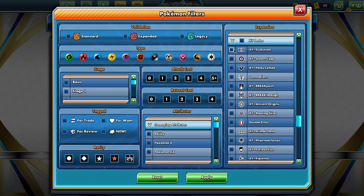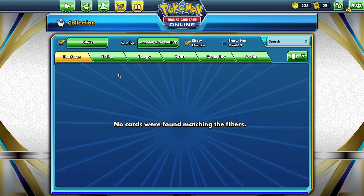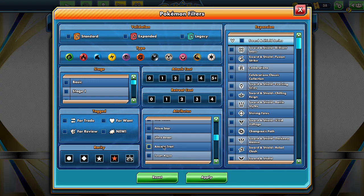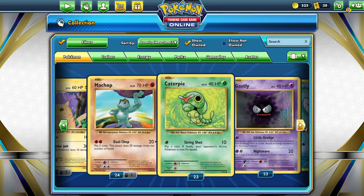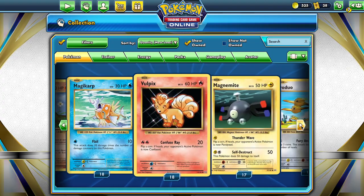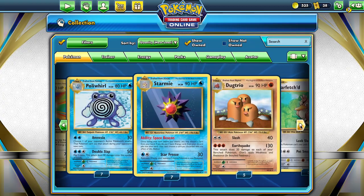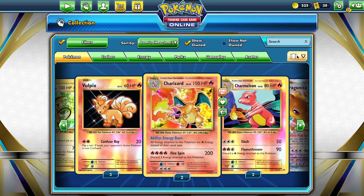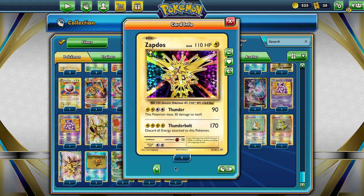XY Evolutions — there we go. Apply. And then we want to see the V cards. Actually it's GXs, not Vs. I'm pretty sure we pulled everything for this set. I'm pretty sure we have 100% completion. I don't think there's anything we haven't pulled.